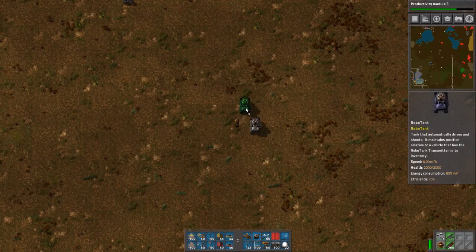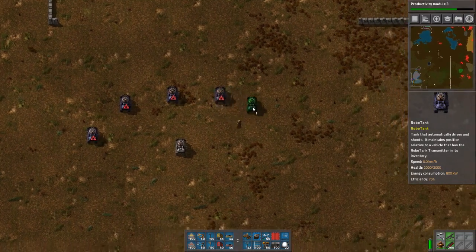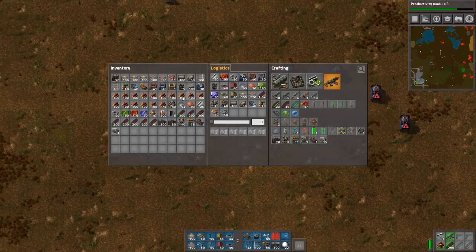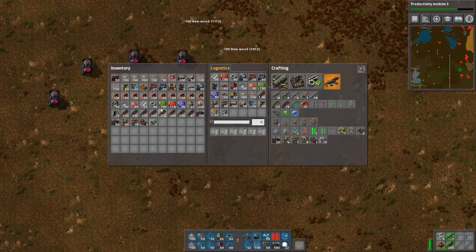After researching the technology, create one or more RoboTanks and one transmitter. Put down a regular tank, then put down the RoboTanks nearby in your desired formation. Add fuel and bullets to the RoboTanks.